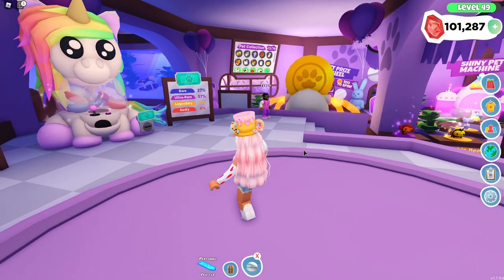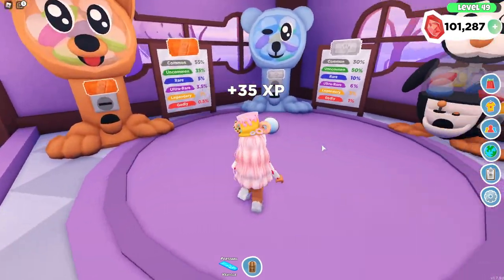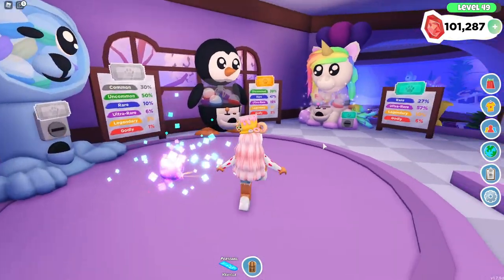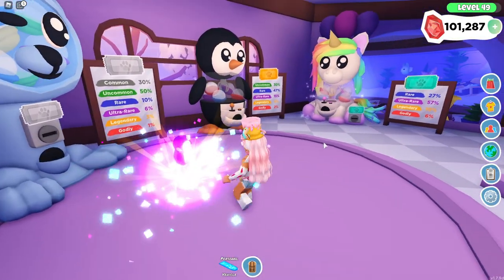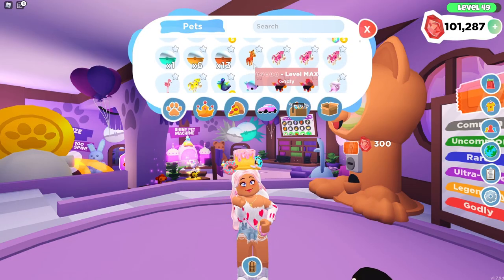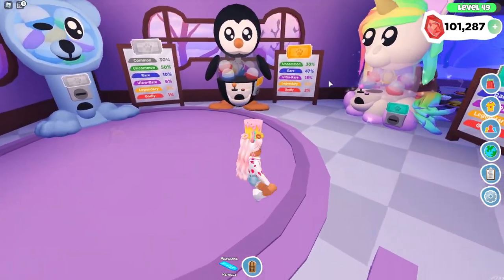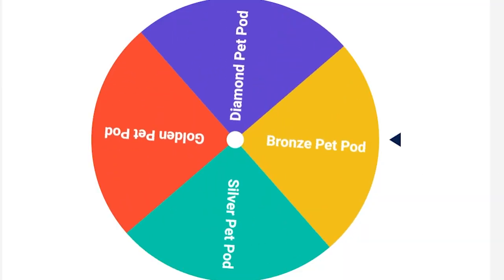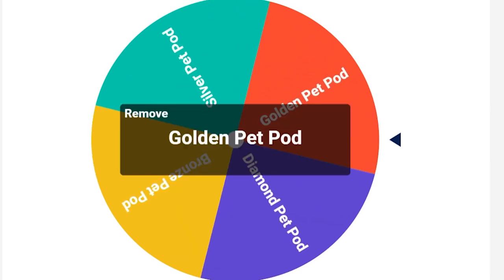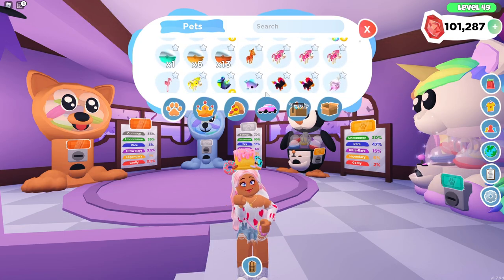What is this one going to be? I'm just going to open this one here. I really like the new pet shop, by the way — I love this little area platform stage thing over here, I think it's super cute and spacious. Oh, we have a penguin! I think that's like an ultra rare — yeah, that's an ultra rare. That's still pretty good for a bronze pet pod.